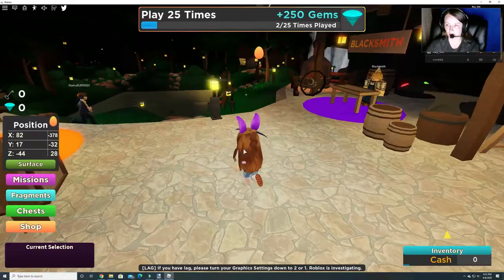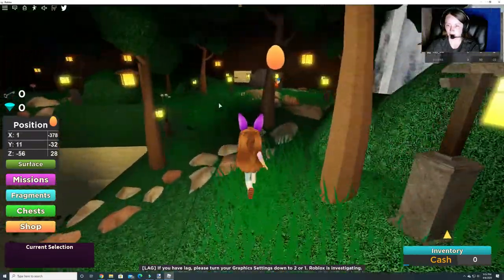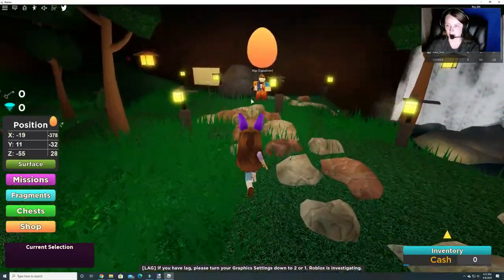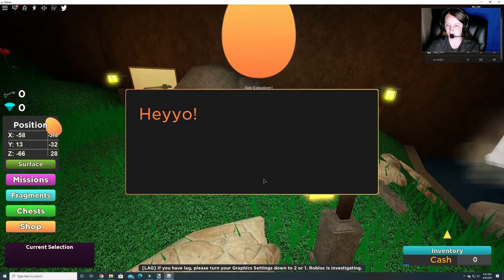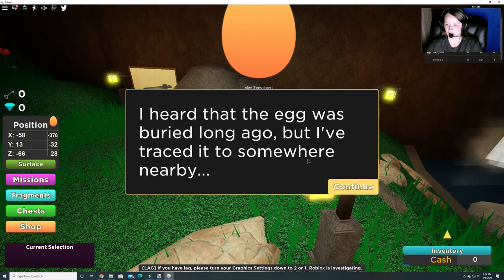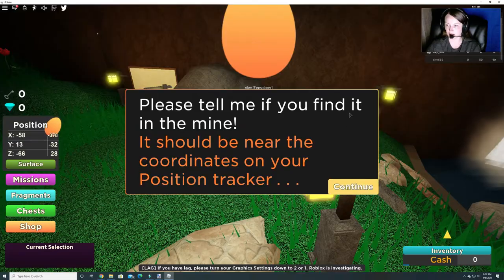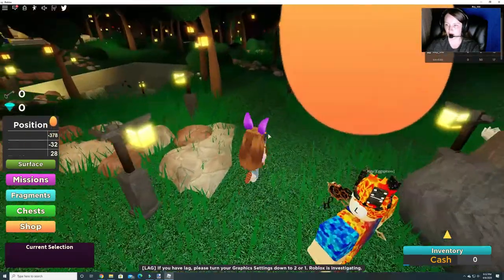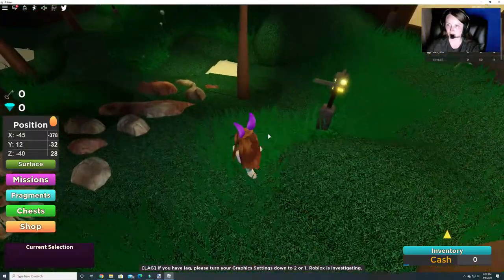So what we're going to do is first we're going to come over here and find this giant egg and talk to this guy to get our quest. He's asking us if we're looking for the egg and tells us it's buried. He gives us a position tracker of where we can find our egg. We can't do that from above ground, so we do have to actually go and dig.